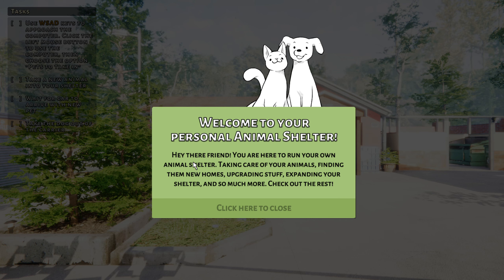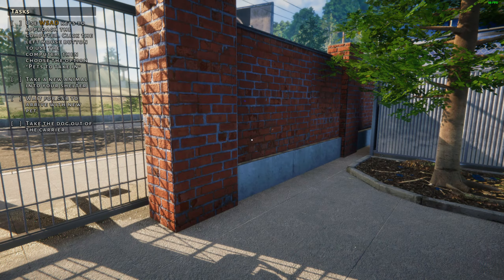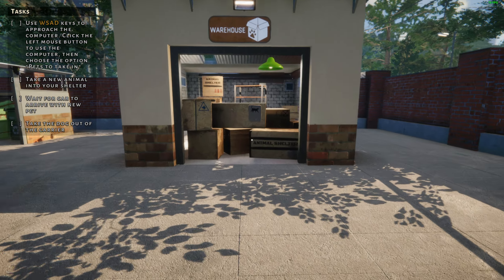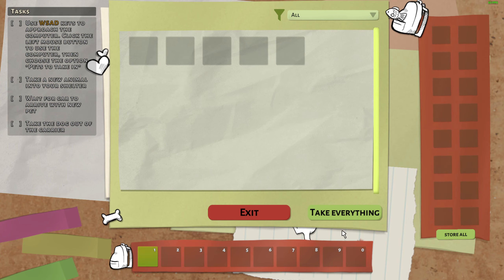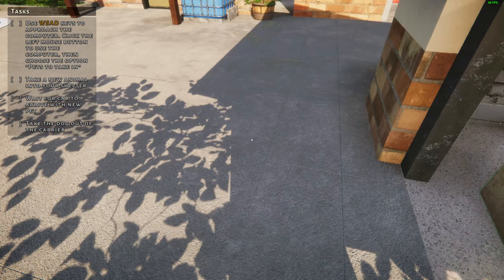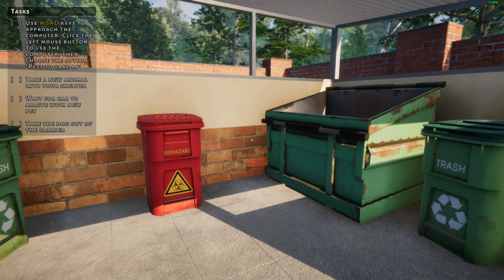Welcome to your personal animal shelter. You are here to run your own animal shelter — taking care of animals, finding them new homes, upgrading stuff, expanding your shelter and so much more. It's 3D and it's lagging, might still be loading. There's a warehouse to put items, an animal shelter area, and a lost and found office where all missing and possible pickup items will be stored.